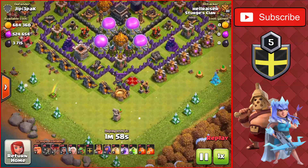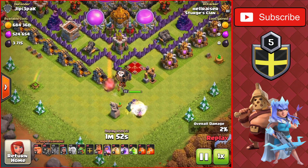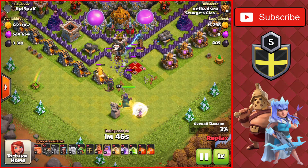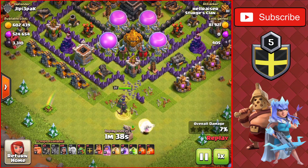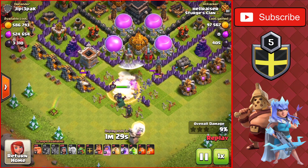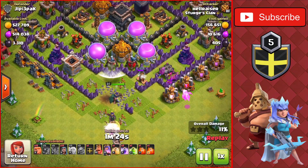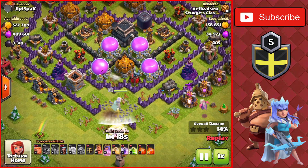We drop the Queen Walk at the bottom of the base to take out the enemy Queen, dropping a balloon first to check for seeking air mines — there weren't any — then dropping the healers. The healers walk through the first two compartments fine. The Archer Tower and Cannon are getting targeted by the Archer Queen. The air sweeper is pushing back the healers, which is a bit of a bad spot, but we placed the Queen Walk there specifically to take out the enemy Queen. We put the Baby Dragon on the right side to funnel the Queen inside the base, and she attacks the air sweepers to take them down.